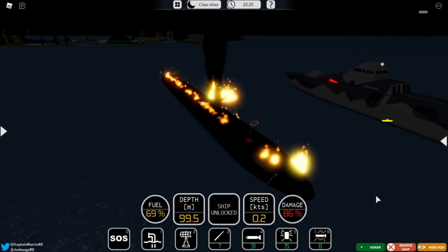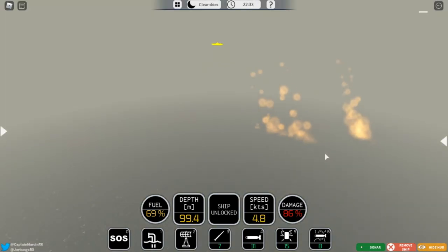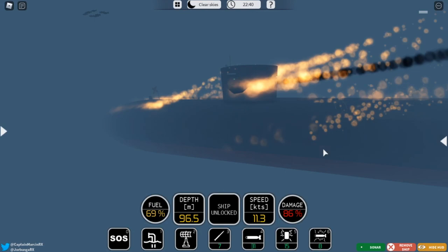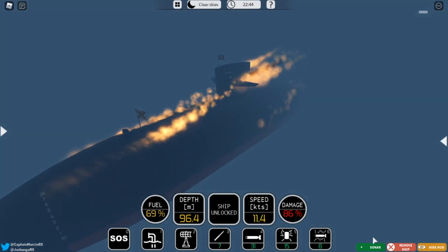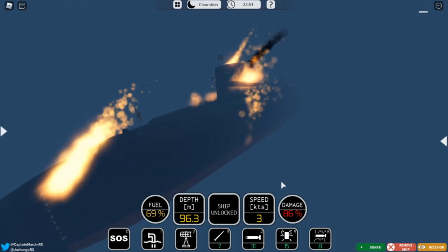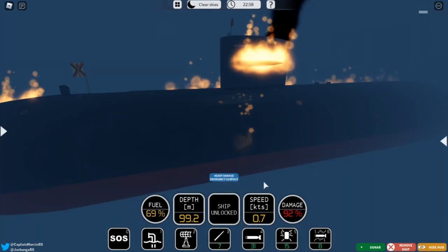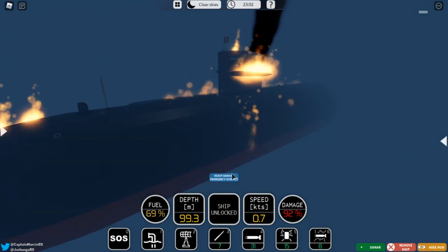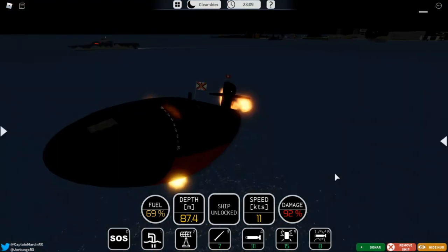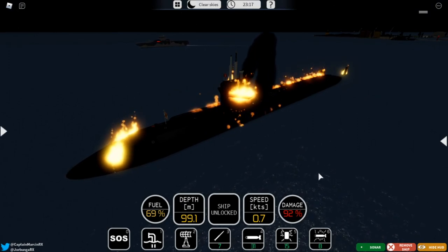I'm on fire now. I'm going to try to do an emergency surface, because I have not been capable of doing that yet. The button got removed from the bottom right, and you have to have a certain amount of damage before you can actually emergency surface. At 90% damage, you can emergency surface. And there we have an LA class submarine popping out of the water - super cool.